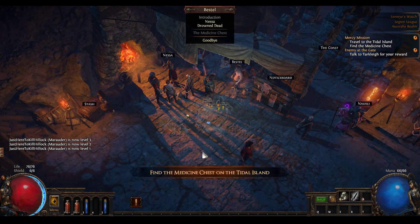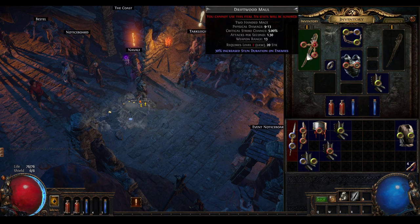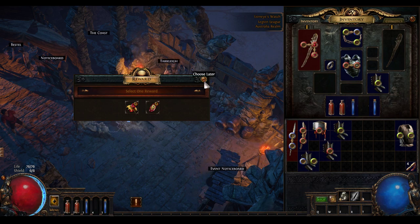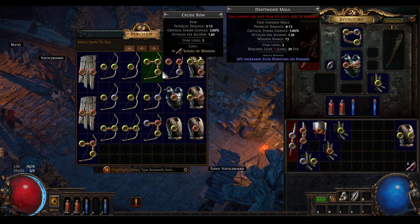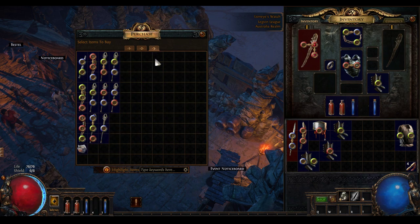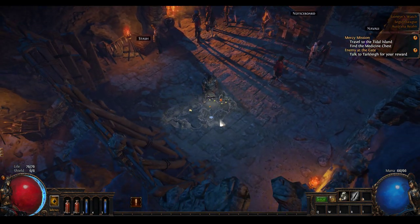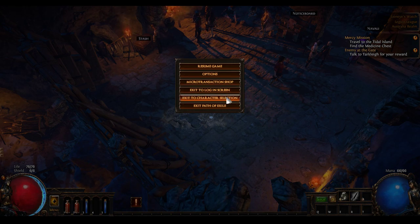Firstly, it allows you to be inside Lion's Watch on a character that is not level 1, preventing you from using certain items. It also lets you mess around with vendors. You can get item level 2 gear from vendors again. However, to get item level 1 equipment, which we want for a specific reason, you need to be in the Twilight Strand. This character has never passed beyond the Twilight Strand — I just did Hillock about five times on them, got to level 4, and now I'm back to level 1.